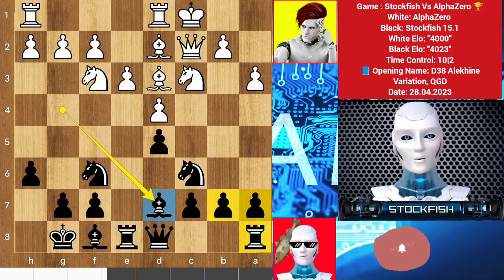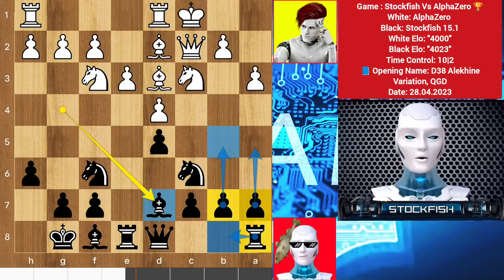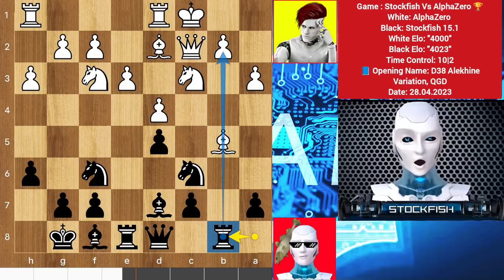In this position I moved back my bishop to d7. Now my strategy is to play rook b8, then push my queenside pawns as well. He played h3, b5 — I sacrificed a pawn and Alpha takes the pawn on b5. Now I get the open b file.